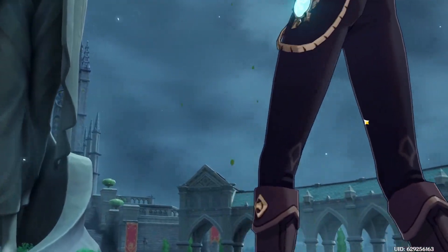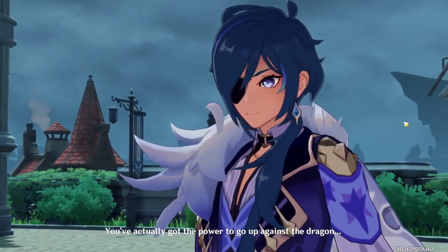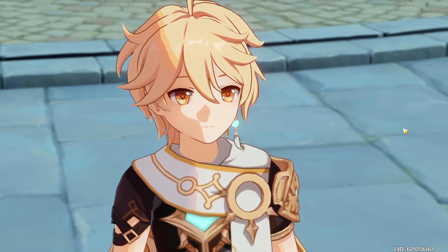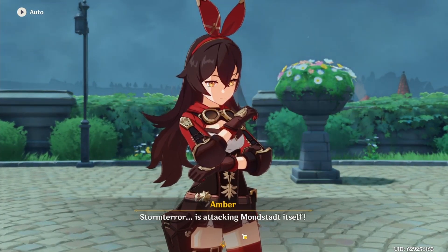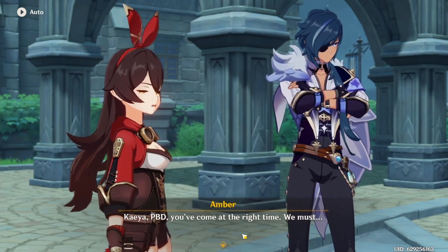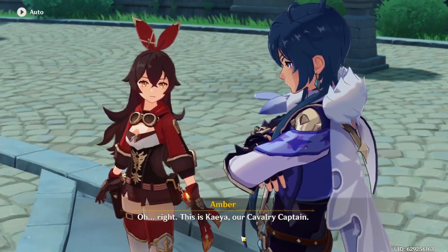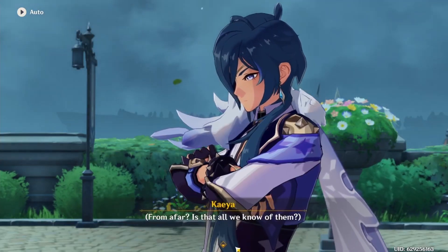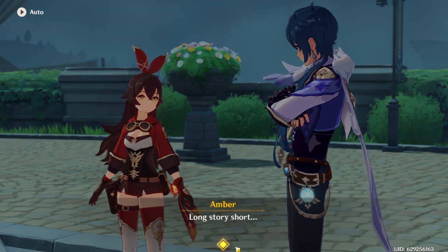Who's that? Who are you? You've actually got the power to go up against the dragon — are you a new ally or a new storm? Okay, Edgeman. Storm Terror is attacking Mondstadt itself! Yeah — Kaya, Traveler! You've come at the right time! We must — hold on Amber, are you perhaps forgetting to introduce us? Oh right — this is Kaya, our cavalry captain. These two are travelers from afar. From afar? Is that all we know of them? Long story short... does Amber just explain it? Oh yeah, I think she does.